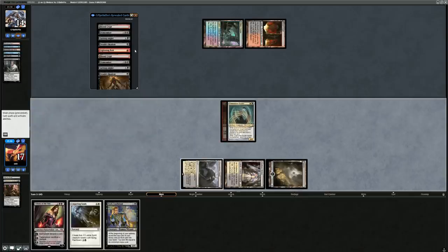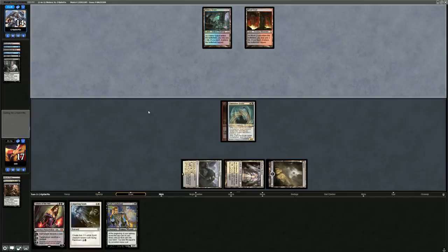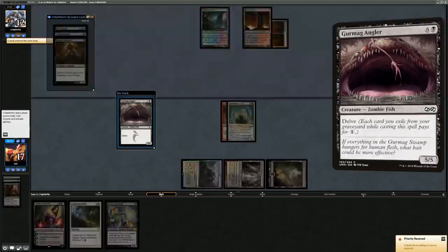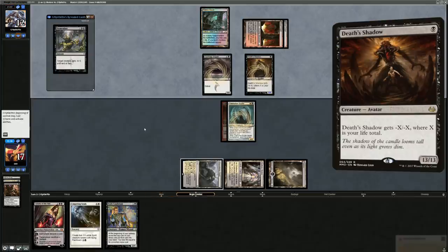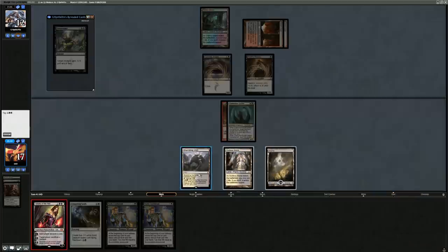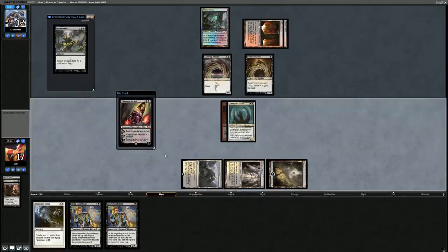They picked up a land, so I want Thoughtseize gone and play the Sculler. We take the Lightning Bolt, which forces them to cast Dismember to kill the Sculler if they want the Bolt back. Opponent plays Blood Crypt and plays Gurmag Angler and Death Shadow, leaving them with Dismember in hand. We draw another Dark Confidant, so let's just play Liliana and make them sacrifice a creature.